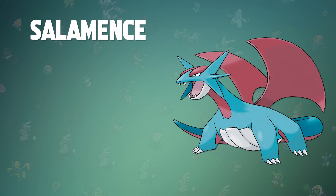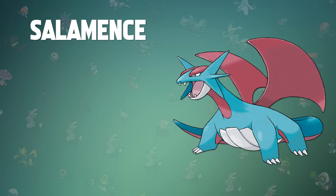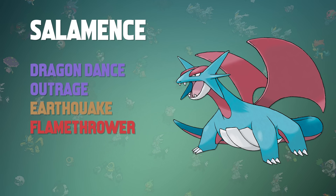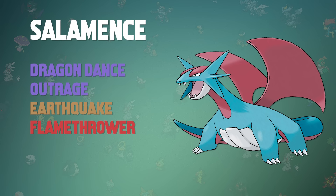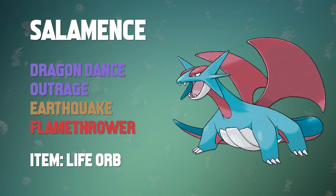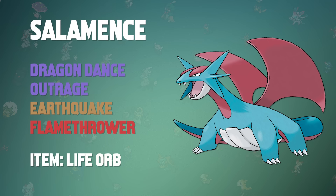The first Pokemon on our team is going to be Salamence. In a competitive format, this Pokemon is a no-brainer, as its base stats are very strong and it has a wide movepool to cover a bunch of different opponents. The moveset I decided to run is Dragon Dance, Outrage, Earthquake, and Flamethrower. Dragon Dance and Outrage require some Egg Move breeding and Move tutoring, but it's well worth it. I gave it a Life Orb to boost all of its attacks, and I invested EVs in Attack and Speed. I highly suggest EV training — even just maxing out your stat medicines will see a significant improvement.